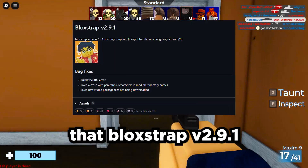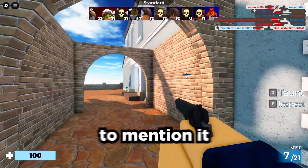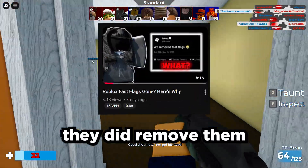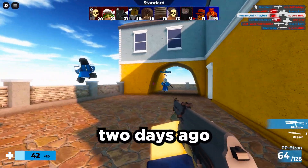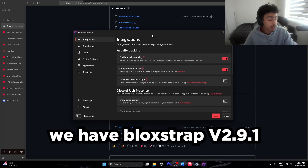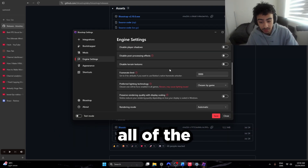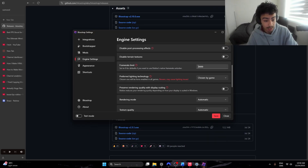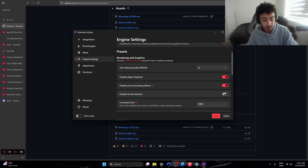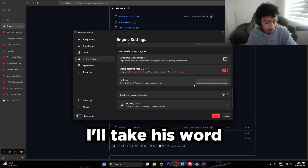Fetch mentioned that Blockstrap version 2.9.1 actually has a fast flag editor and all the mods in it. Xvapa has also mentioned this before, but failed to include it in this video, possibly because Roblox removed fast flags permanently. Fetch made this video two days ago so I'll take his word for it. We have Blockstrap version 2.9.1 — the version that was working before they removed the juicy settings. My frame rate limit of 9999 didn't work so I had to go into Roblox's settings and change it manually.